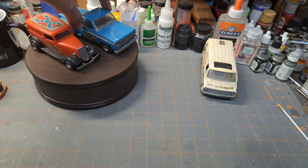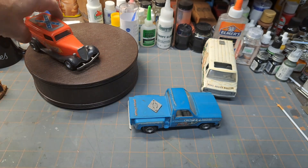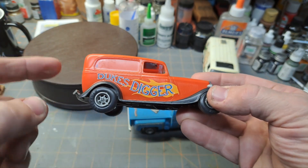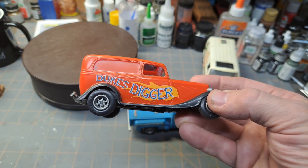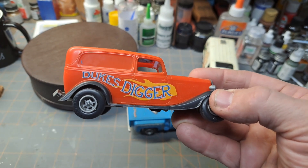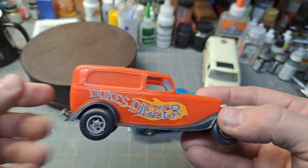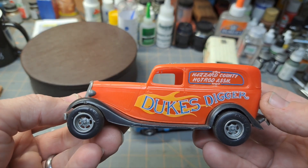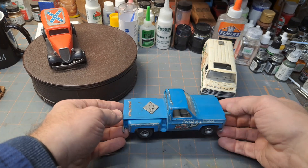It says 'Hazard County Hot Rod Association' — that could have actually been a reality in Hazard County. It's a cool piece of history. The Duke's Digger — the 34 Ford — original release was also 1976, then re-released in 1980 as Duke's Digger. In 1981 there was a version called Cop Rod with some new parts, possibly sirens. Then in 1982 this kit was also released with the Airfix label. So it had the MPC branding and then the Airfix branding in 1982 respectively.